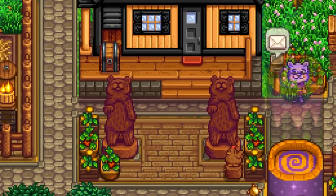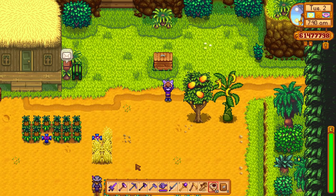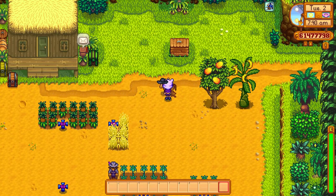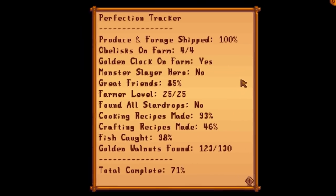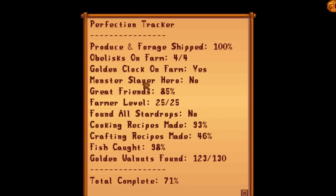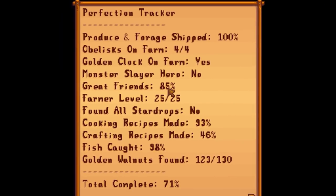I've decorated this farm completely because I've got a farm tour video coming out, so no sneak peeks. With this beautiful end-game save file we can use the horse flute, drink loads of espresso for a good speed boost - we have everything we need. We're 71% complete, which is actually quite low. I think when we first started this we must have been on like 50 or 60. The things we need to do: the monster slayer challenge, friends are only on 85%, find all the star drops - the last one is the fishing one when we catch the Legend fish.